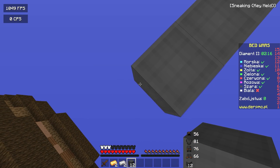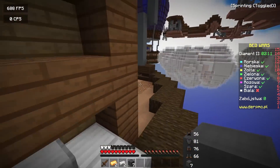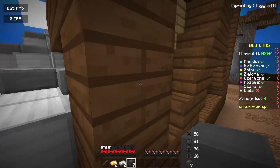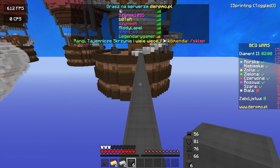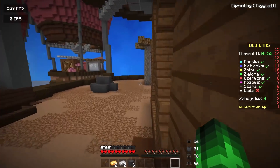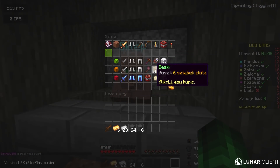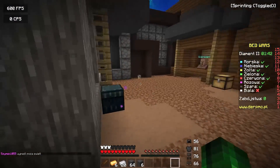I don't want to get rushed. I also hope this guy doesn't know I'm coming straight over to his island. His bed is already gone - what? I'm so confused, no one even came here. I guess white left the game or something, but we just bridged all the way for nothing. Obviously, everything is in Polish on this server, so I don't understand any of the messages in the chat. I can understand some things because they're obvious, but for the most part it's pretty difficult.